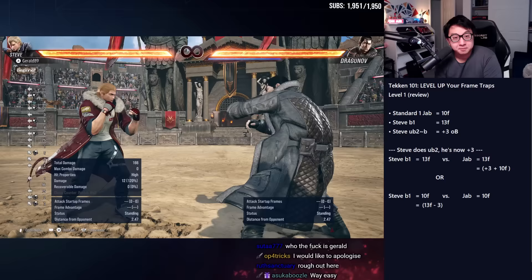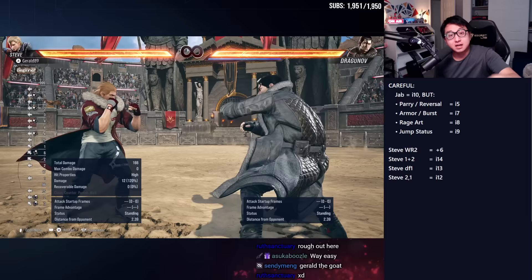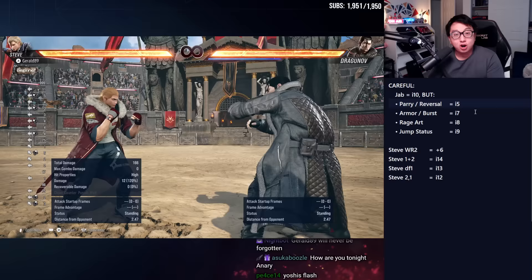That's a review of the basics of frame trapping. Now let's talk about exceptions. Jabs are 10 frames, but there are a lot of other options that are faster. These are the generic ones — I'll talk about character-specific ones a little later. Harry and reversal comes out in five frames. The 'I' here means impact — same as saying five frames of startup, or it comes out at a five-frame impact.